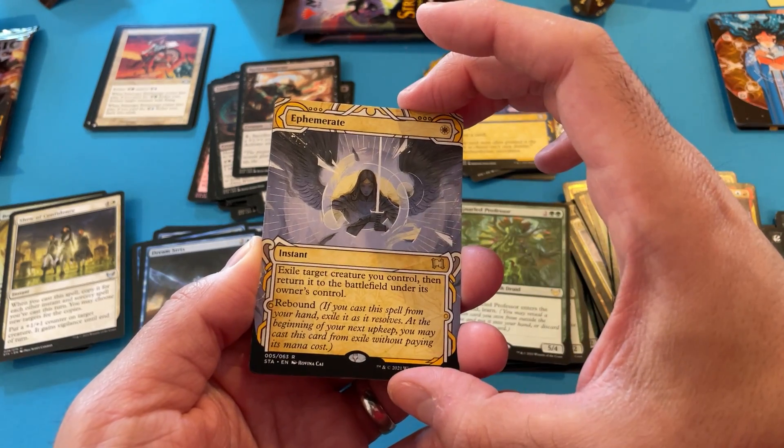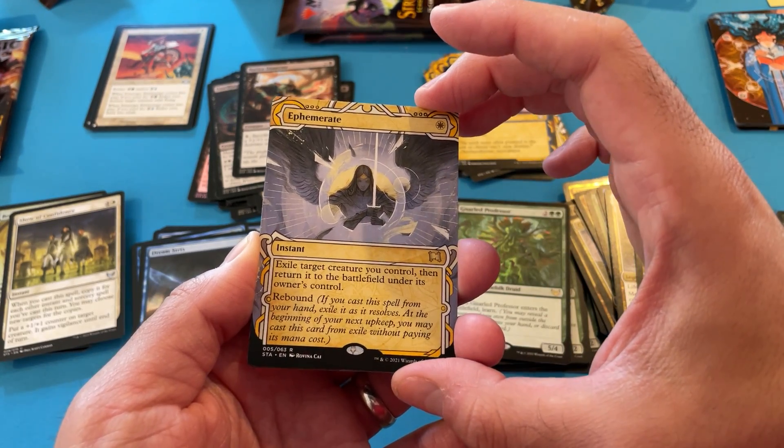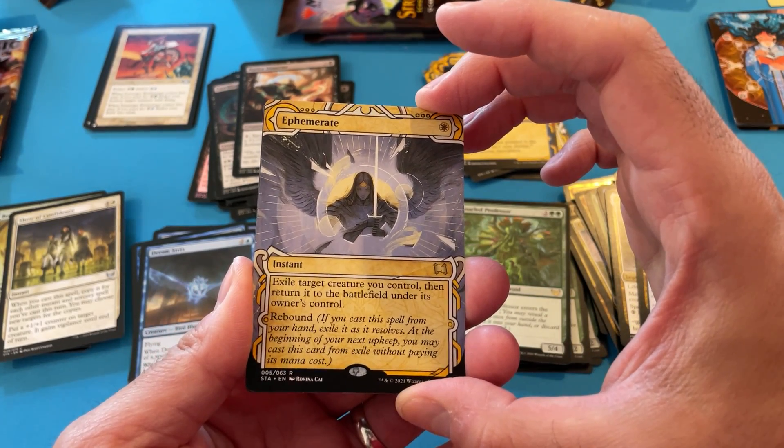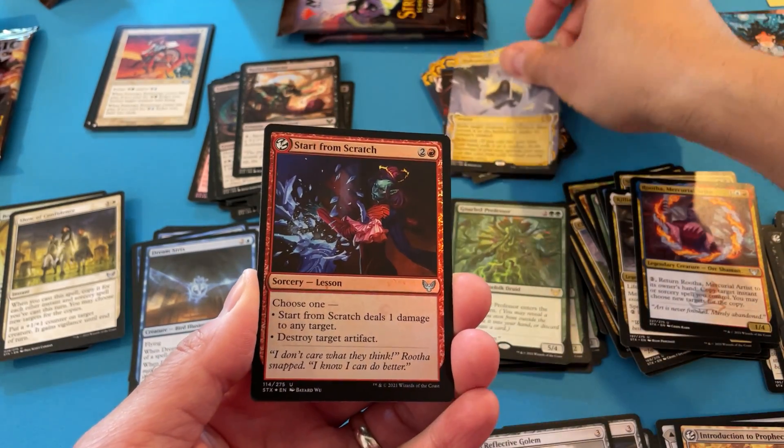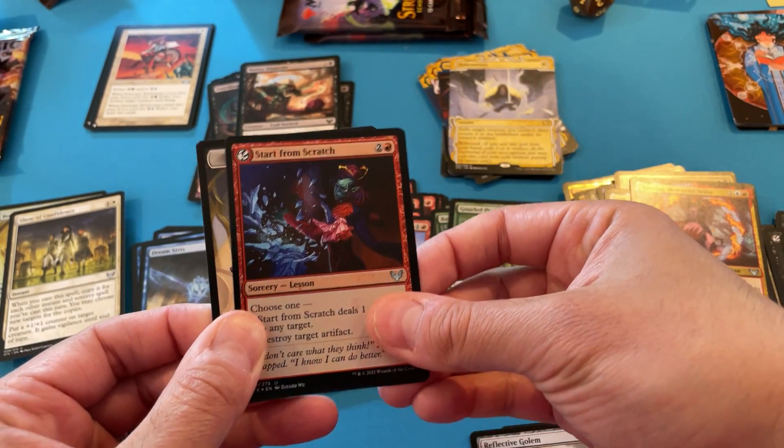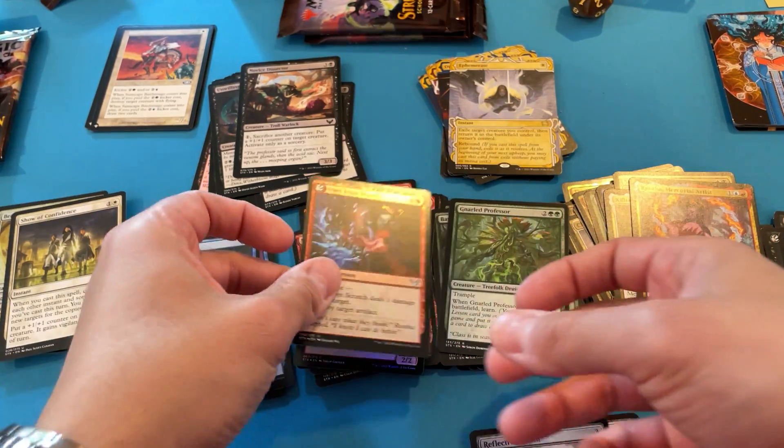What's this? Ephemerate — exile target creature you control and return it to the battlefield under owner's control, and then rebound — you get to do it twice. It's a rare. Start from Scratch and an Inkling. Cool.